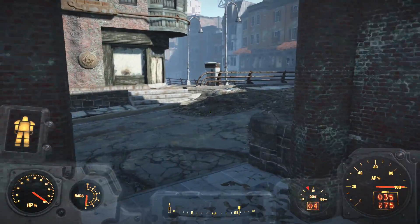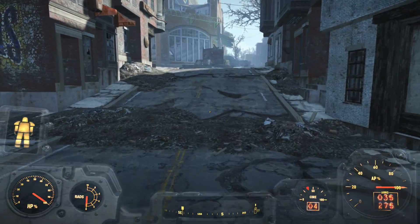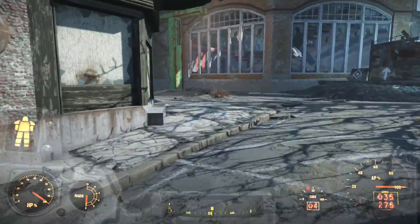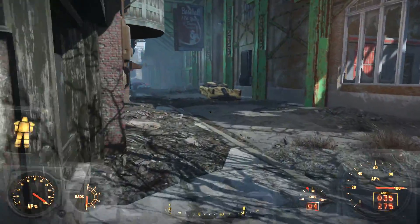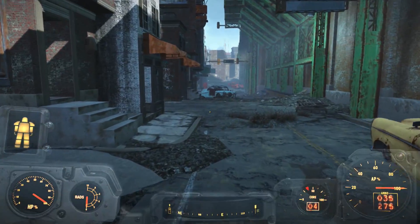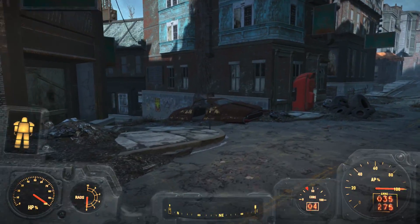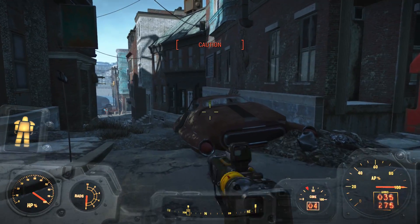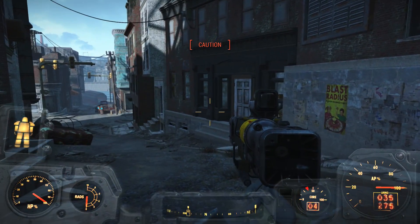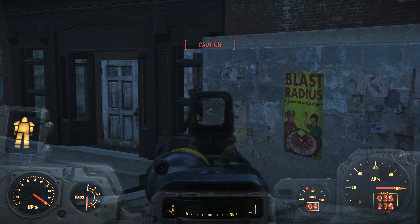We are starting off by heading to Goodneighbor. Like you should always do in survival mode, I don't want to run directly to something. Instead, you should try and figure out what is en route that you'll be able to pass by. What I've realised is that one of the things en route heading south is the final part of the Silver Shroud. So I'm actually going to do the Silver Shroud now. I'm going to start off by heading over to Goodneighbor and taking my armour. Now, here's where those flipping raiders who've been annoying me for ages are.